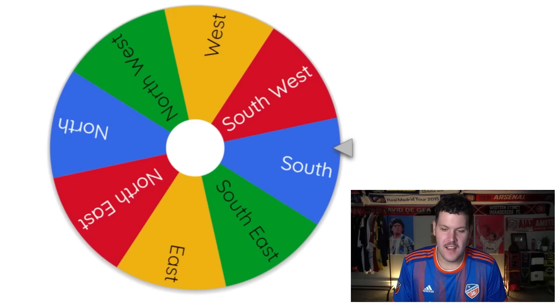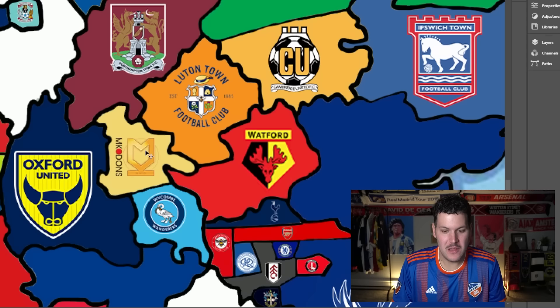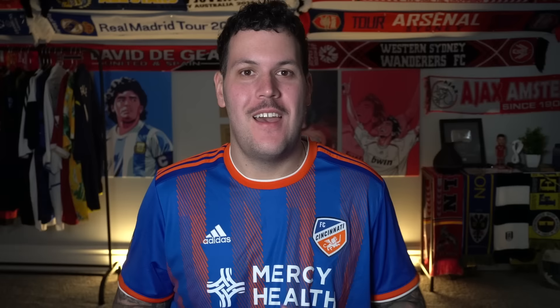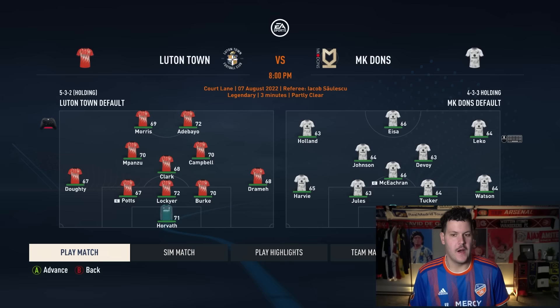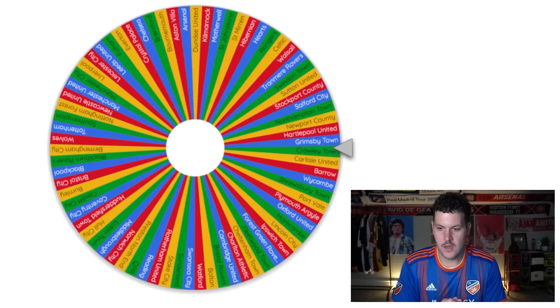MK Dons are up next, heading southeast toward Luton Town. Luton win easily. Both Luton's center-backs are 67 overall so there's no point spinning — we skip to the top guy. Laters MK Dons, you will not be missed.